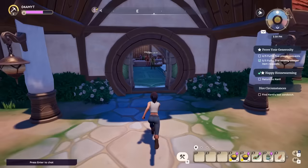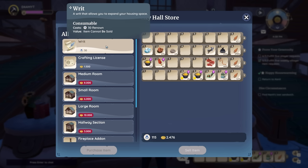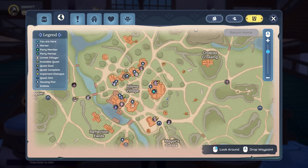This is the store of the city hall where you can find writs. If you purchase these, you can increase the size of your land. I don't recommend doing this early, as renown can be extremely valuable to upgrade your character — to get more focus on your bar and also increase its bonus.